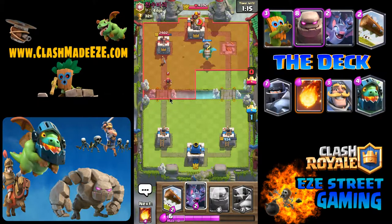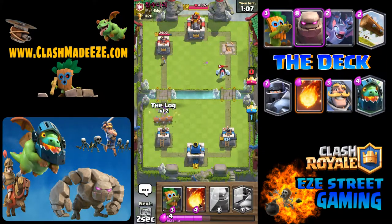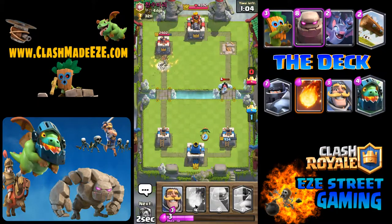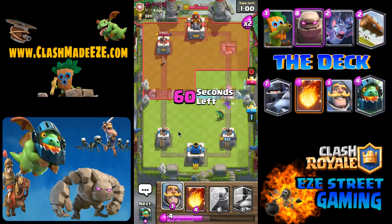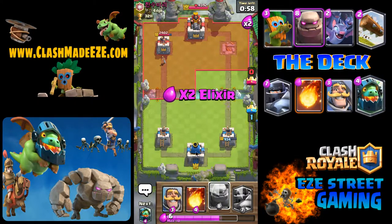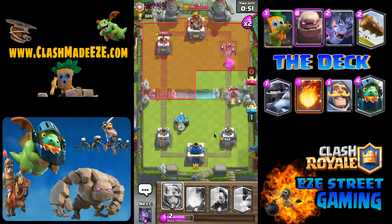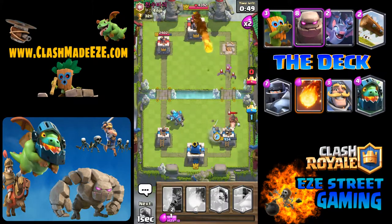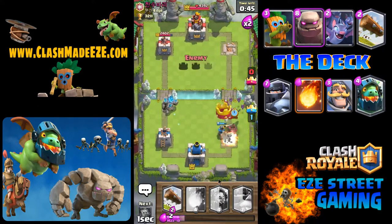Once I take the first castle, I'm not just going to sit on defense. I want to play defense but I'm actually looking for a good opportunity to take out that other tower. If I sit back on my heels, that's usually when they get the tower back, get even, and then they have momentum. This game has a ton to do with momentum, so you want the momentum to go in your favor and stay there.